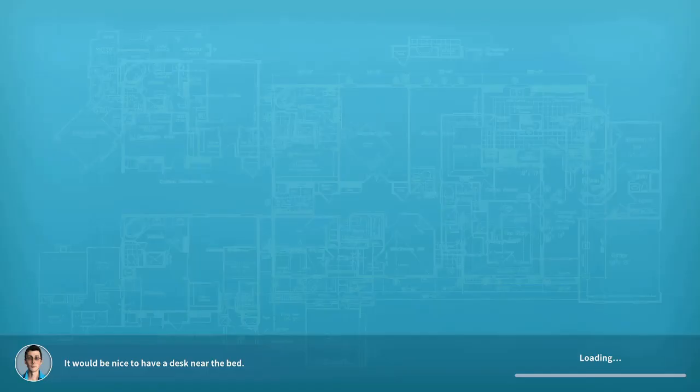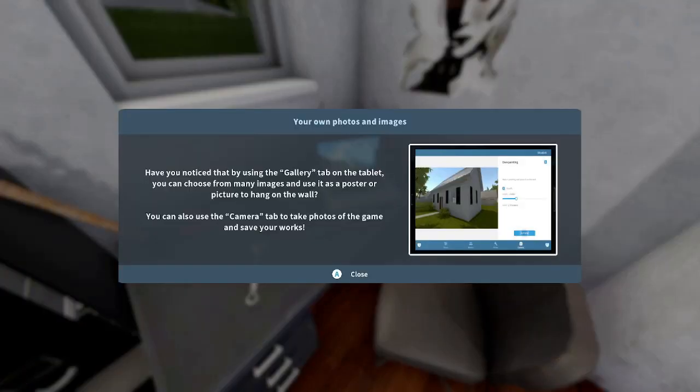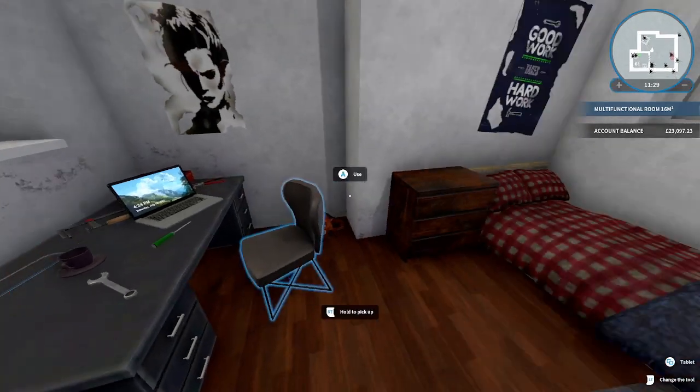Back to my shack! 'It would be nice to have a desk near the bed.' Okay, random person. Some people like to keep their office separate from their bedroom, but you know what, you do you, sir. These load times — you got your own photos and images. Have you noticed that by using the gallery tab on your tablet you can choose from many images and use them as pictures on the wall? You can also use the camera tab to take photos in the game and save your works. Delightful.